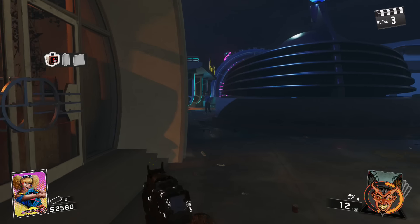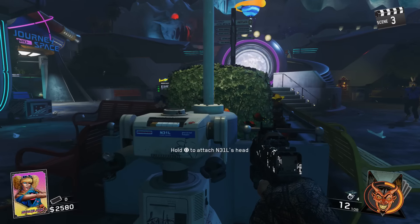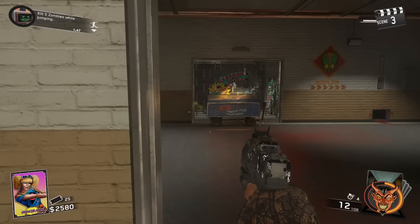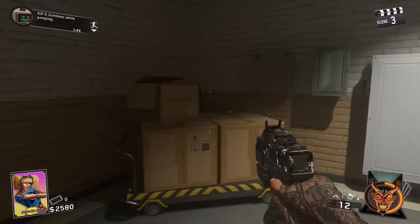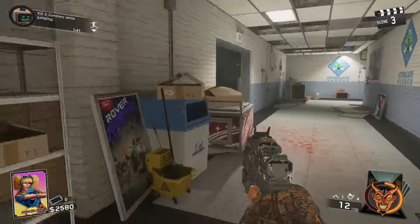Here on Zombies in Spaceland. For this one, all you will need is a transponder grenade, which can be found on a random ticket cart for 25 tickets. You can easily get this simply by putting the robot head on Neil. Once you have that, the next thing you want to do is come to this location.